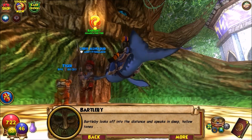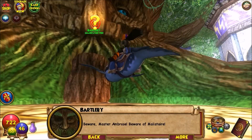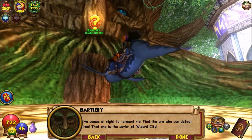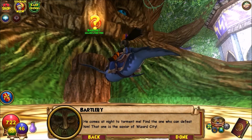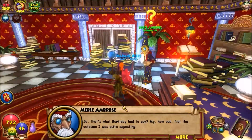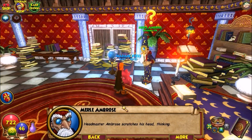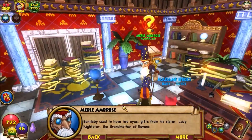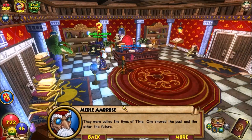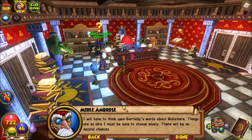Bartleby looks off into the distance and speaks in deep hollow tones: 'Beware Master Ambrose, beware master of my malice — he comes at night and torments me. Find the one who can defeat him, that is the savior of Wizard City.' Back with Ambrose: Bartleby used to have two eyes — the Eyes of Time, one of the past and one of the future. Recently the Eye of History was stolen by Lady Nightstar, Grandmother of Raid, and now Bartleby can't remember things. Ambrose must think carefully and choose wisely.